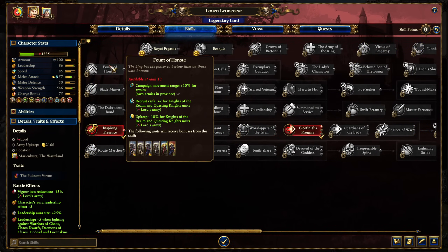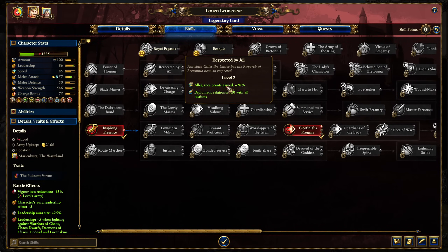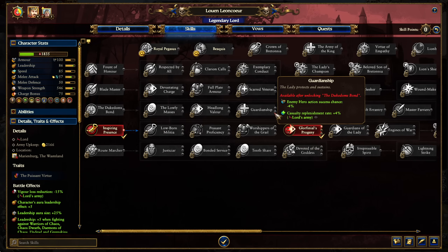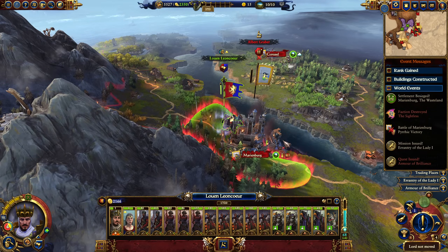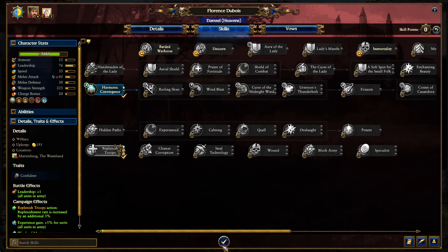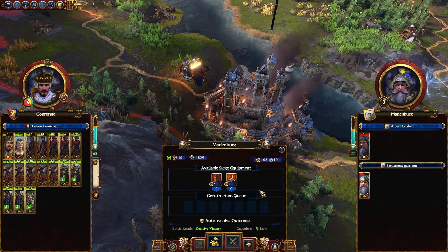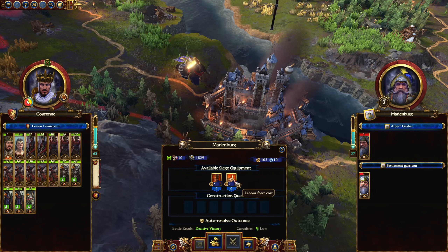We'll probably at some point want to start saving up skill points. 'Respected by All' — allegiance points increase and diplomatic relations with all factions — that's fantastic. Both unlock at level 10 so we'll need to start saving points soon. Going for Harmonic Convergence for the Damsel. We'll probably eventually start using her as a tech thief rather than what she's currently doing. Now let's take Marienburg. Wait — did I not build the battering ram and siege tower? I swear I did.